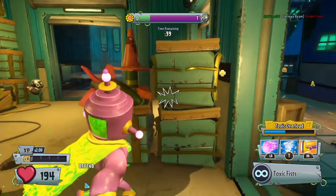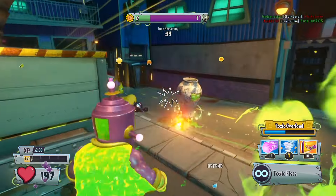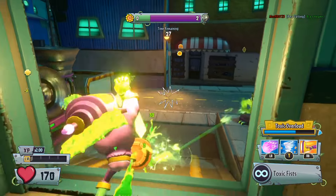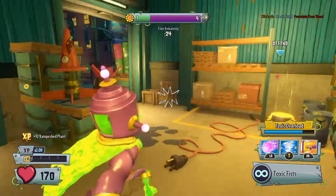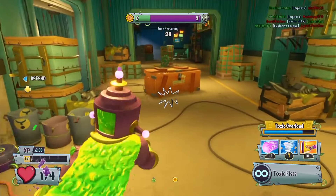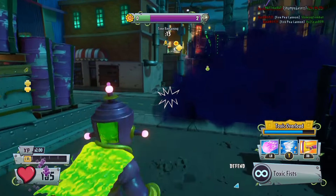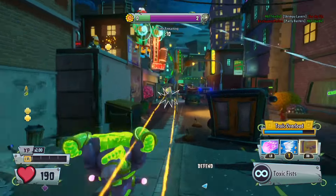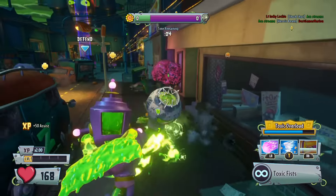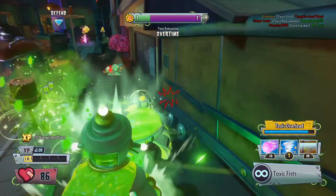There's a Chili Bean Bomb over there so we're going to avoid that. There's a Barrel Weed over here which we can try and vanquish — this might give us more Toxic Overload. Yes! We've only got to get one more vanquish and then we'll be in Toxic Overload. Let's head back — that cactus is very strong. Let's try and vanquish this one, just to see what Toxic Overload looks like. Yeah, there we go — we're in Toxic Overload now, that's awesome!